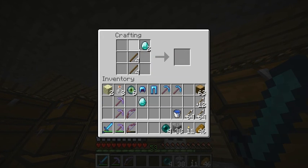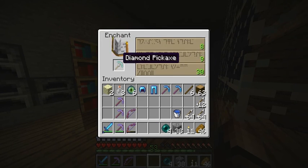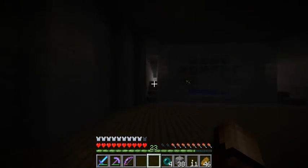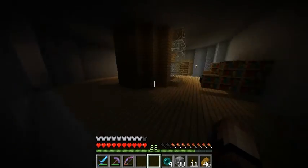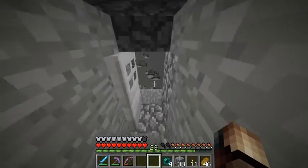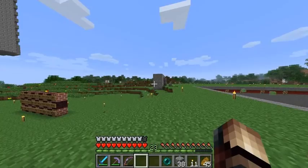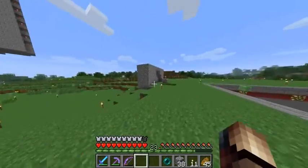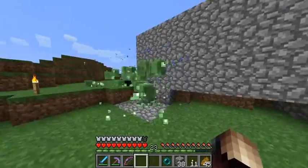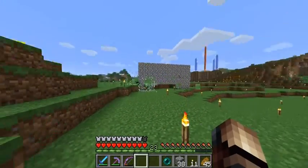I'll show you in a second. Here's the spawner, here's the bottom of the tunnel thing, they drop in over there and over here. Here's the edge of the slime farm. This is hilarious — there's so many slimes in here, it's just like a slime helicopter. How many are in there? About 77-ish?